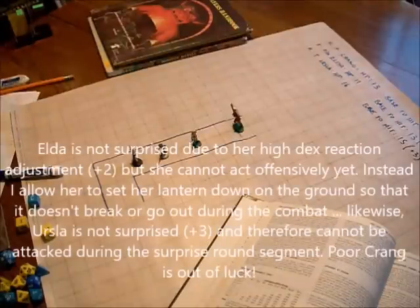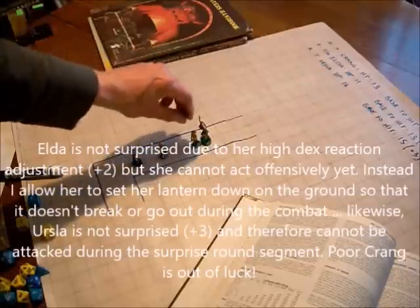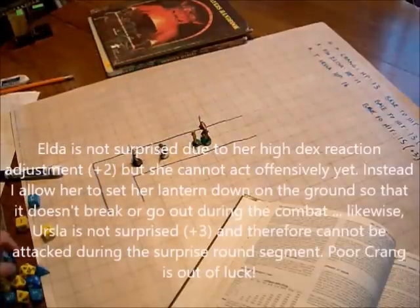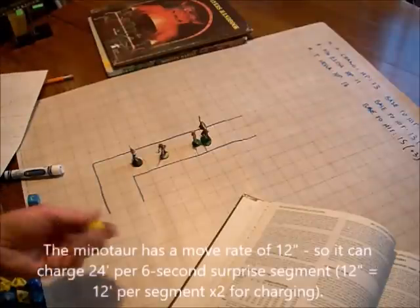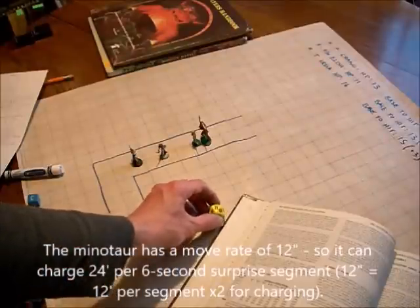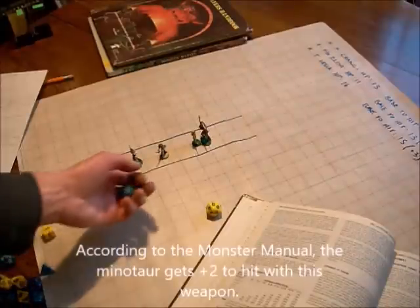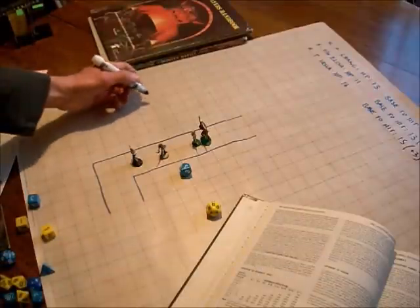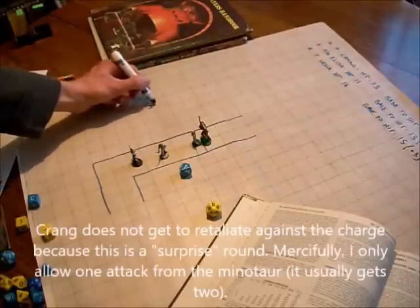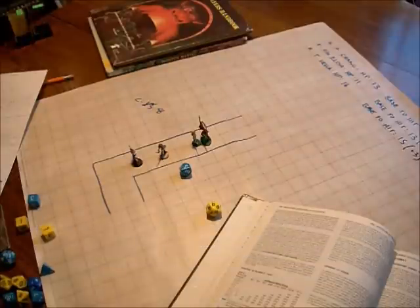Both Elda and Ursula are not surprised because of their dexterity adjustments, but they can't do anything offensive during this segment, although Elda does drop her lantern gently on the ground. Now we're going to roll for the Minotaur's charge attack versus Krang. He needs a 6 or better to hit, and we've rolled a total of 14 — a 12 plus 2 for the Minotaur — more than enough to hit. Krang suffers 5 points of damage from the Minotaur's halberd-like axe, going down from 13 to 8 hit points. That is the end of the surprise segment.